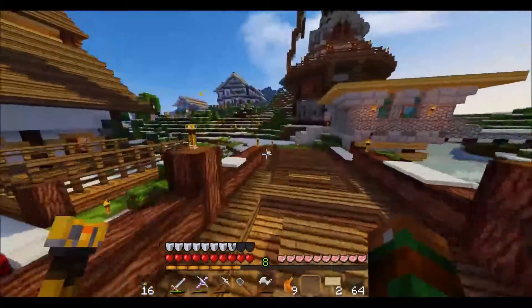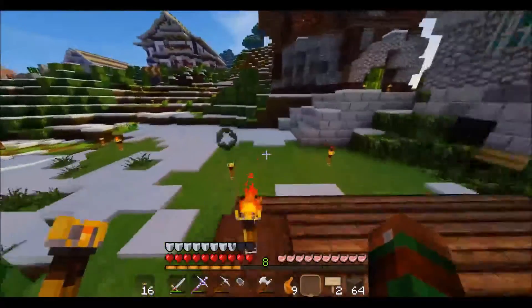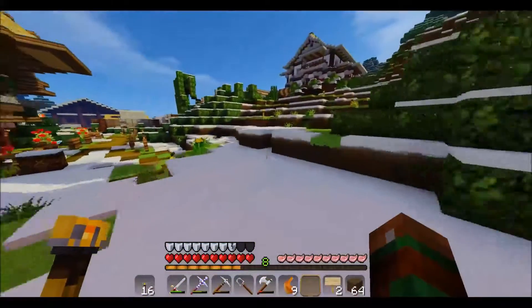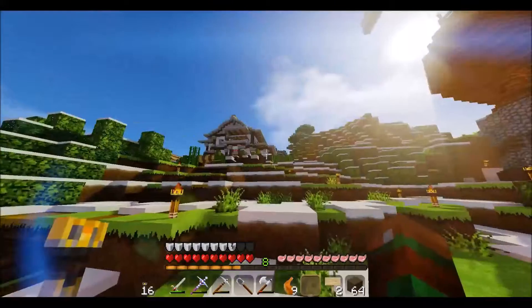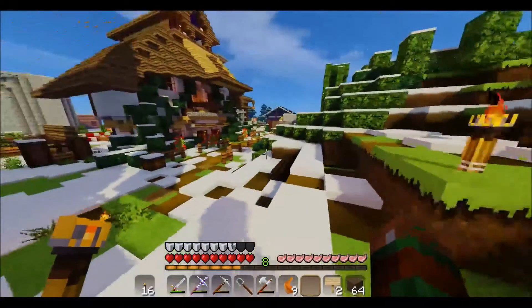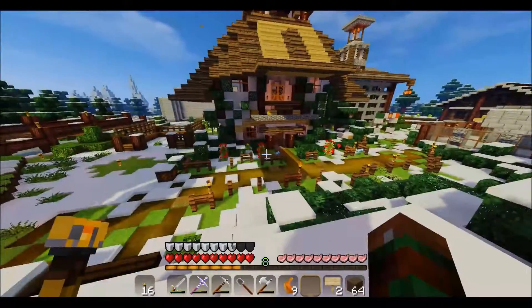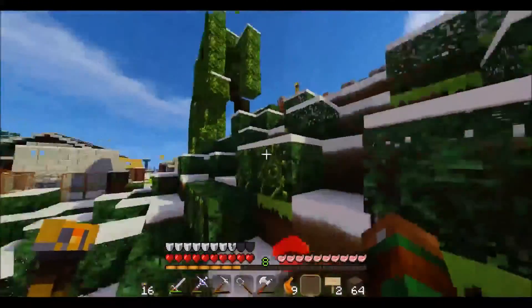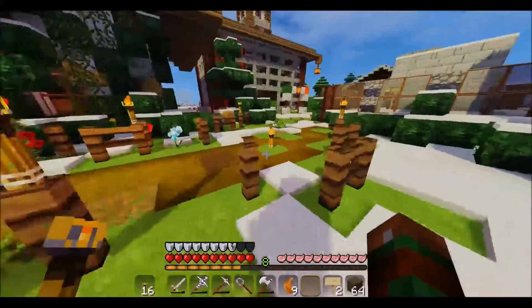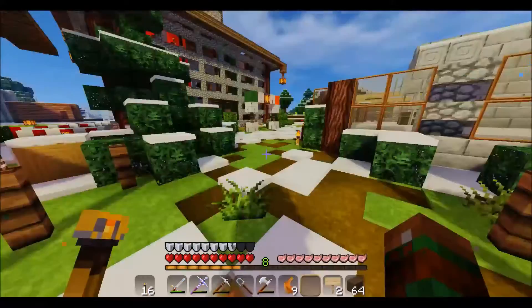Don't we have a spider spawner already? Yeah, Stalker made a cave spider spawner right away. And I have a zombie spawner back towards spawn that I never did turn into a grinder. I was gonna turn it into an XP grinder type of deal but I just never got around to it. Been spending all my time. Maybe we can do that — maybe we'll do that in the next episode or two. We can go over there and do that, because those things are really easy.